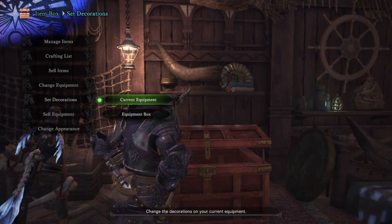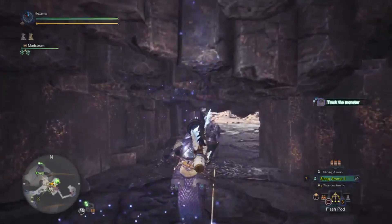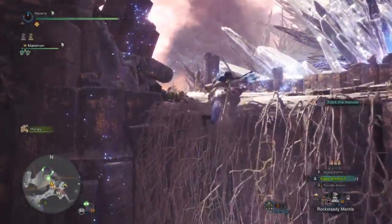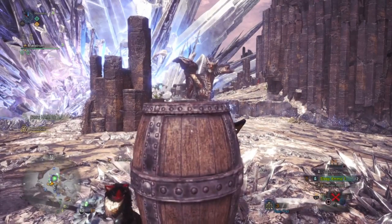Let's go ahead and test this out on a tempered Kushala Daora. I did take an attack up large food buff, so I'm going to use a max potion to start, equip my flash pods, and then pop a demon powder for a little extra damage. Now, I previously mentioned enraging a monster — there are two ways to do this. The first is to start off by immediately putting it to sleep and sleep bombing it with all three wyvern blasts, which will piss it off royally, almost always triggering Agitator.